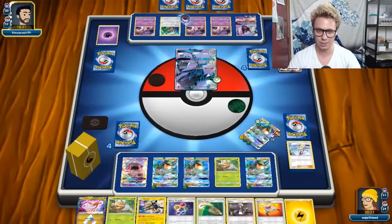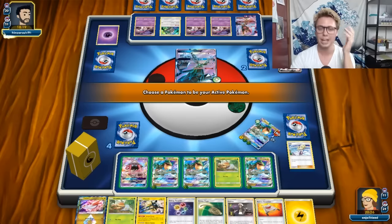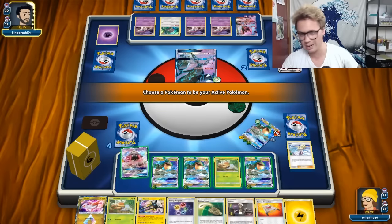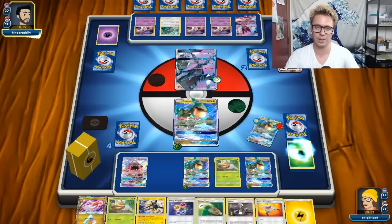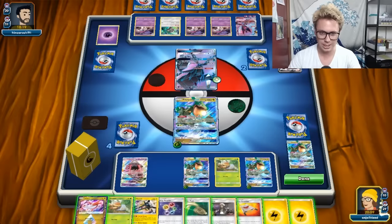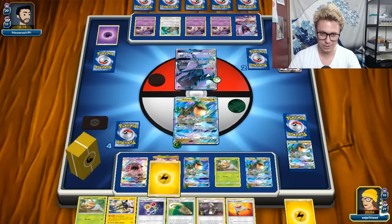The unfortunate thing about that strategy is it's very easy to counter - very easy to get a turn one Judge or Marshadow. We need to knock out this Necrozma pretty bad. The rough part about this deck is that now they've got the machine set up, there's pretty much no stopping it - they're just turning out 180, 180, 180. We're going to just hope they don't have Guzma. We did not top deck our Rare Candy, so we're just hoping they don't have Guzma.